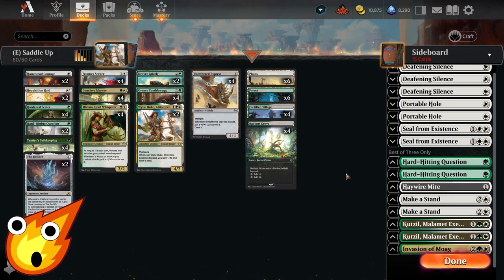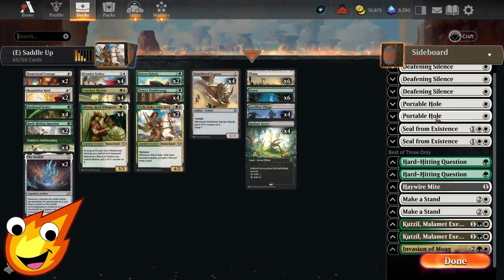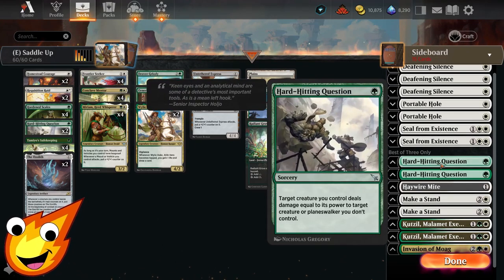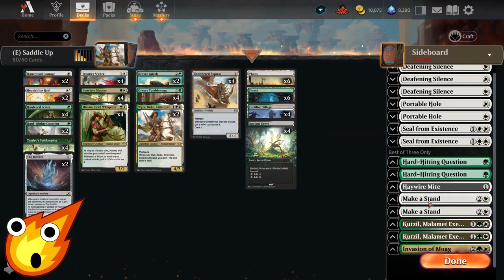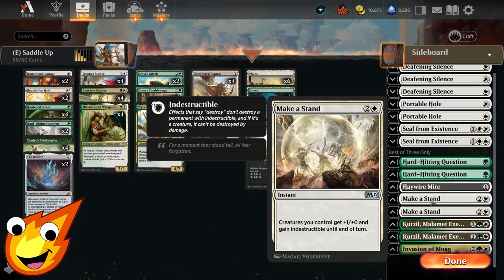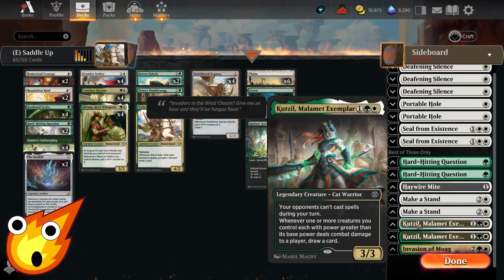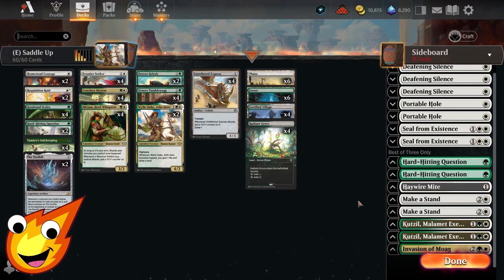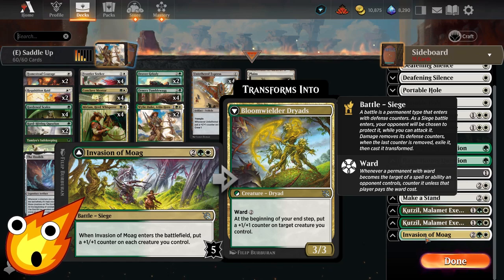For the sideboard in best of 3: to slow down combo and control decks, we'll utilize Deathlink Silence. Since our deck is a little slow and steady, we'll also have catch-all removal with Portable Holes, some Seal of Resistance for bigger stuff, and extra copies of Hard-Hitting Question. We'll have Artifact and Enchantment hate — mostly for non-creatures — with a single copy of Haywire Mat. For catch-all protection, we'll have Make a Stand, which also gives a little extra pump. We'll add copies of Kutzil, Malament Exemplar, which turns off our opponent's ability to cast spells during our turn. Finally, a single spicy copy of Evasion of Moag — for slower, methodical matches — which puts +1/+1 counters on each of our creatures, and if you can flip it, it continually keeps adding more counters while also having its own protection in Ward 2.